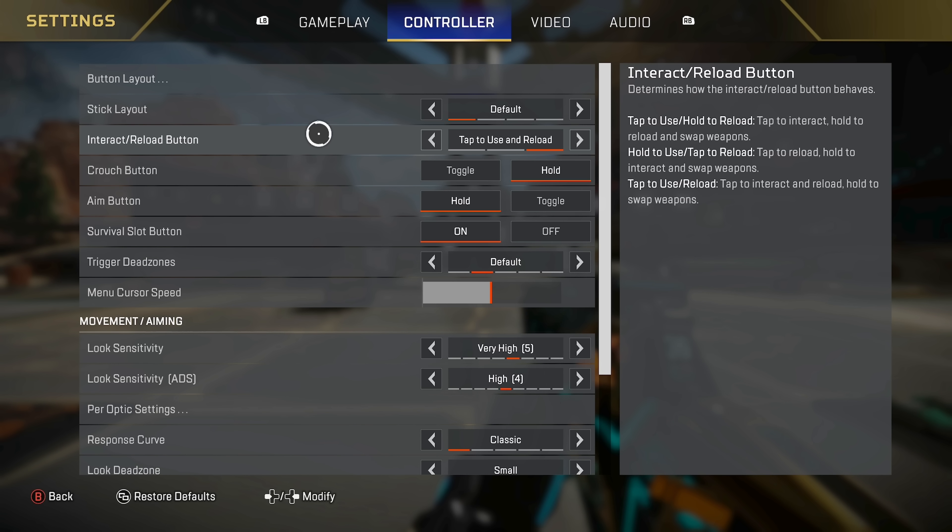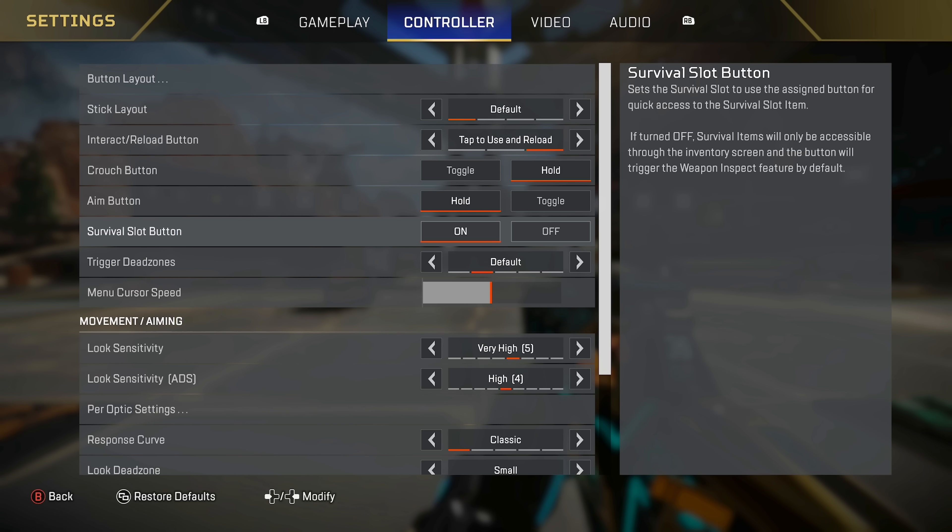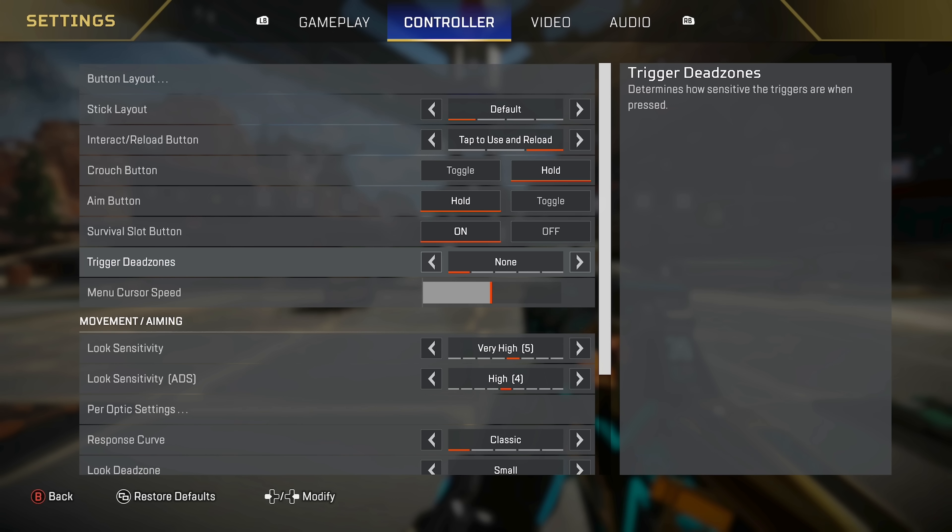Stick layout I do default. Interact reload button — I'm doing tap to use and reload. I don't like to hold for anything; I just want to tap it and have it work. It is a little bit annoying around doors sometimes, but tap to use and tap to reload I think is an absolute must. Crouch button I do hold — having crouch as hold lets you do a lot more movement mechanics in game, like super gliding and bunny hopping. Having it as hold just makes it way easier. Aim button — hold, of course. Survival slot I have as on. Trigger dead zones I am doing default. For menu cursor speed, you want this at least at half. You want it as high as you can control — if it's too slow, you're looting and armor swapping too slow; if it's too high, your accuracy with the cursor won't be great.